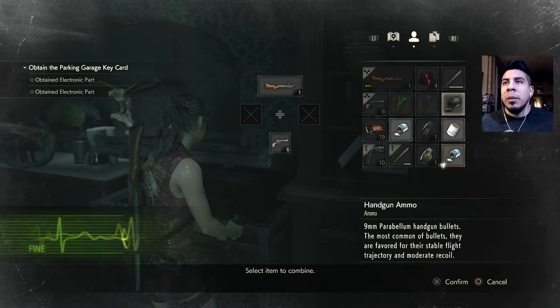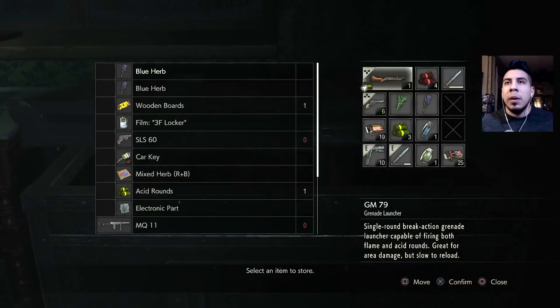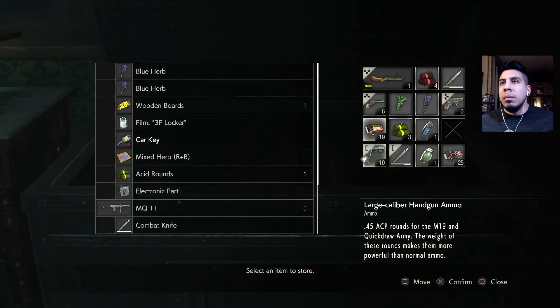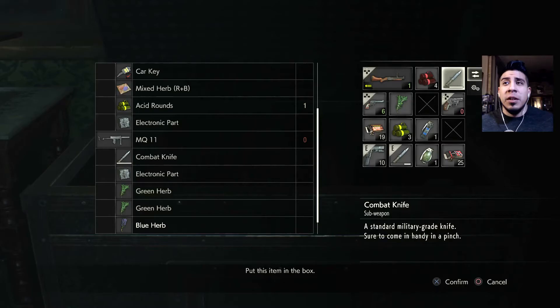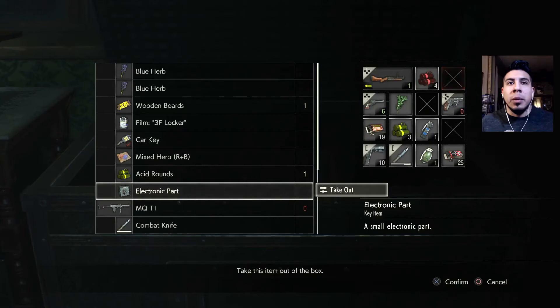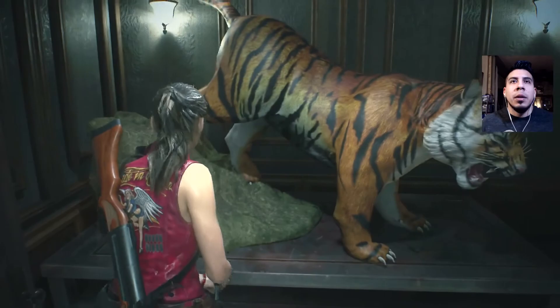Large gunpowder, let's combine that with one of these. I think we can bring this gun out since we have some ammo for it. Let's store the blue herb. Maybe one of our knives. I forgot to bring out our electronic parts that we need. Let's go open up that door over here.